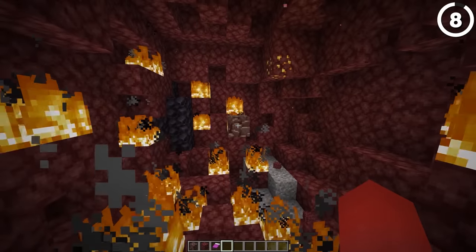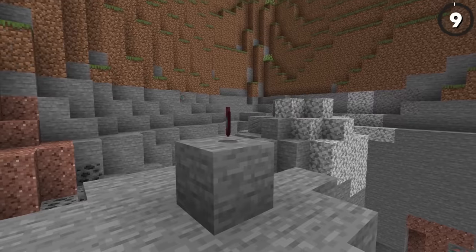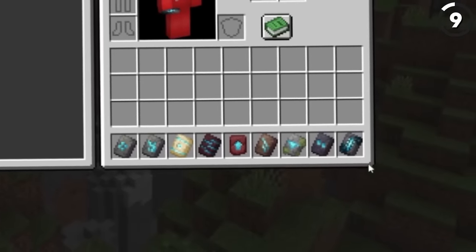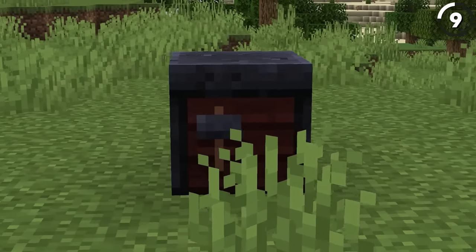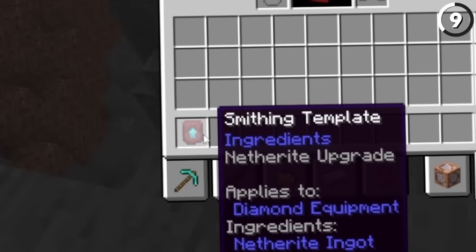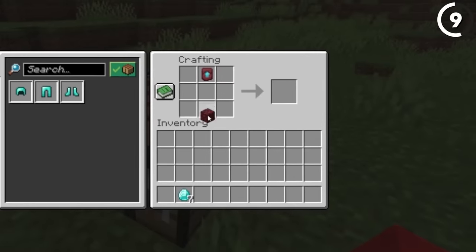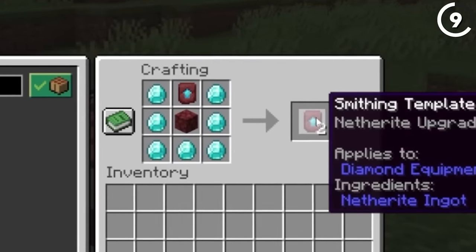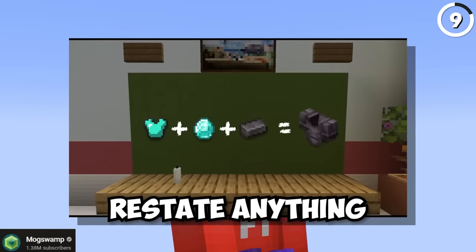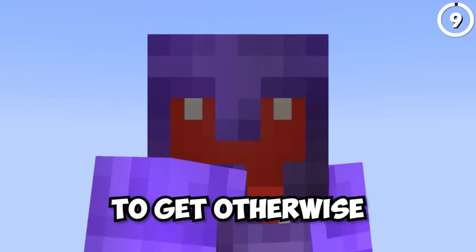That's not the only thing that got more expensive in 1.20, since you'll also find it a lot tougher to get netherite stuff in this new update. The reason for that is the new netherite upgrade template, which looks a lot like the armor trims but you wouldn't want to get it mixed up. Every time you want to use the smithing table to upgrade your stuff into netherite, it'll cost one of these upgrades. Even though they're guaranteed in the treasure room of every bastion, if you want to make more of them yourself it'll cost that same seven diamond price tag. MockSwamp has a great video arguing against this, and personally I'm lucky I already have netherite — this sounds like too much of a headache to get otherwise.